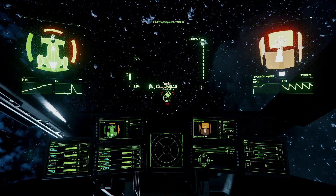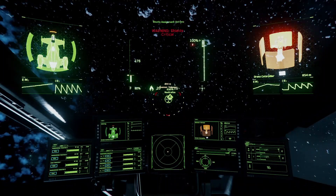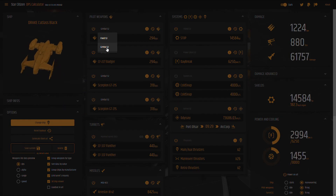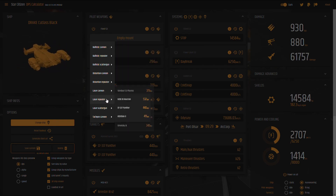This is a huge advantage when starting out in dogfighting, but there is a drawback: gimbals force you to mount weapons of a smaller size. For example, the Cutlass Black has 4 slots for size-3 weapons. If you use gimbals, you can only equip size-2 weapons. Changing weapon size considerably increases your firepower. The choice of weapons greatly depends on your preferences and playstyle.